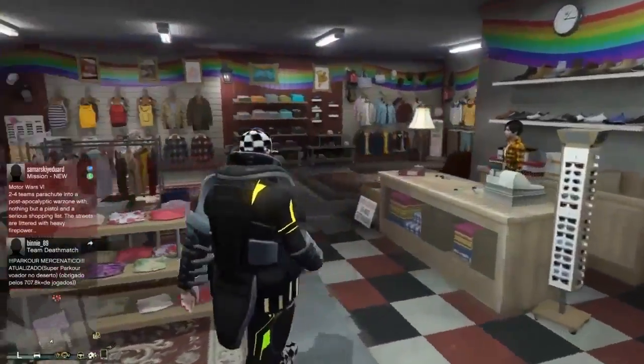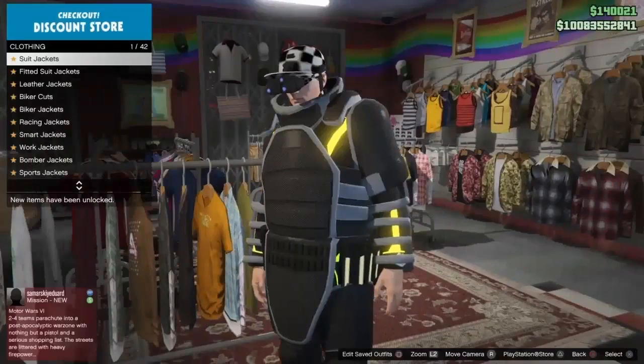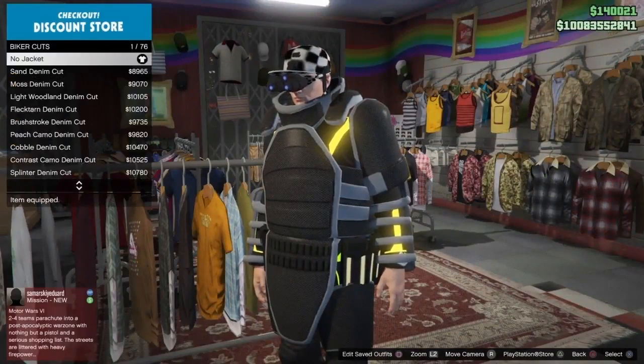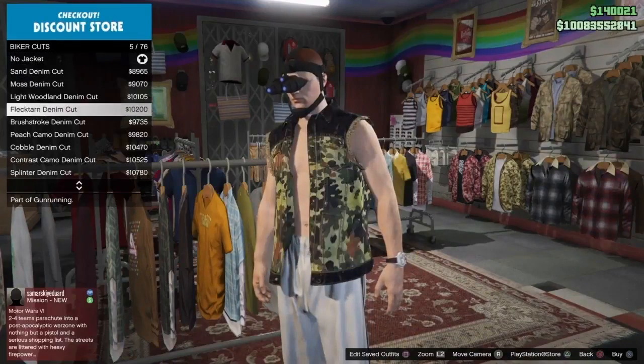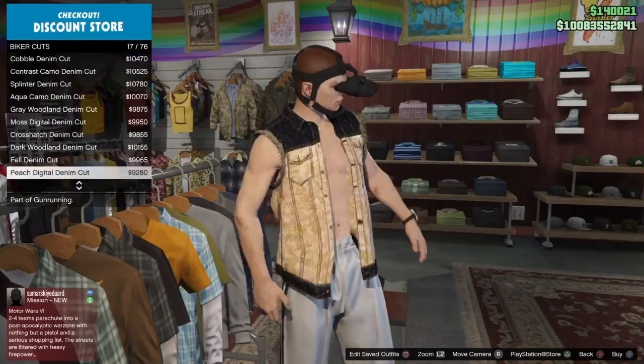Alright guys, so getting started on this modded outfit. All you'll need to do is make your way over to any clothing store on the map. Go into the top section, go down to Biker Cuts, and put on the same Defender Vest I do right now, which is the Brushstroke Defender Vest.